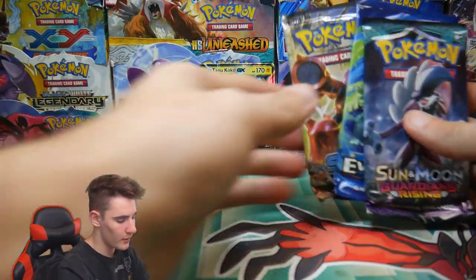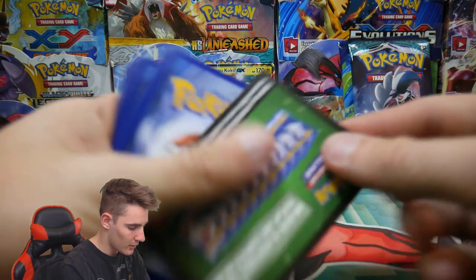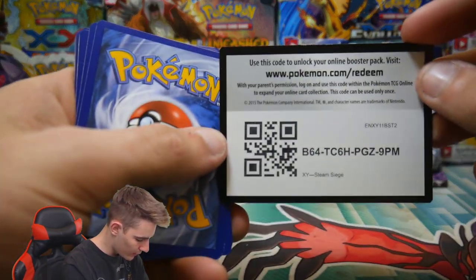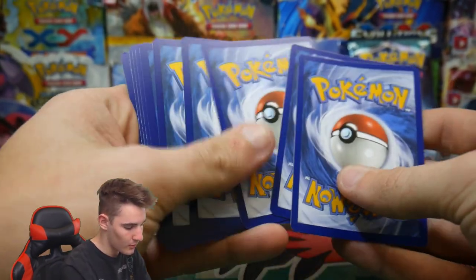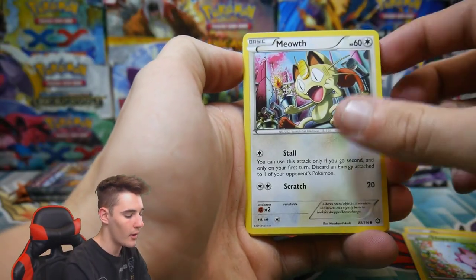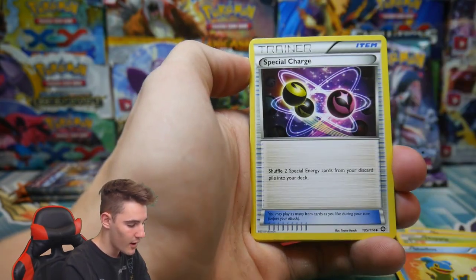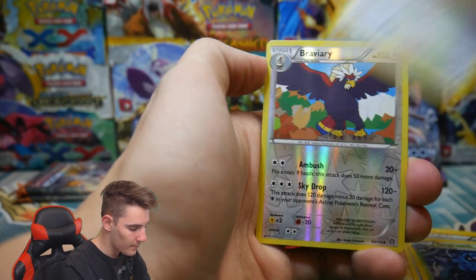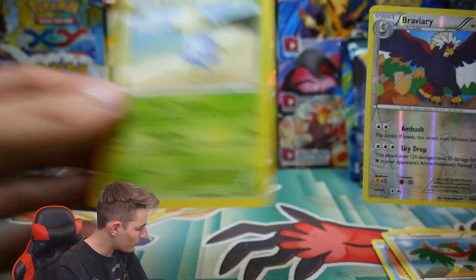Let's see what we can do out of Steam Siege. Let's go Steam Siege next, just because why not? Come on — will this tin bring through the goods? There's a code card. Let's get some focus in here. We have a Nosepass, a Hoppip, a Meowth, a Clauncher, a Shellos, a Special Charge, a Tangrowth, a Hawlucha Reverse Rare, a Reverse Uncommon Braviary, and a Jumpluff Regular Rare right over there.